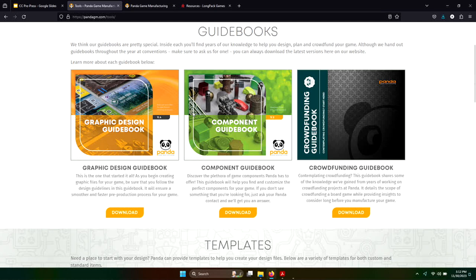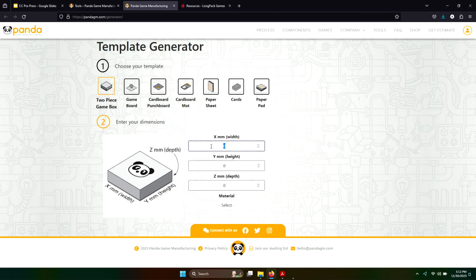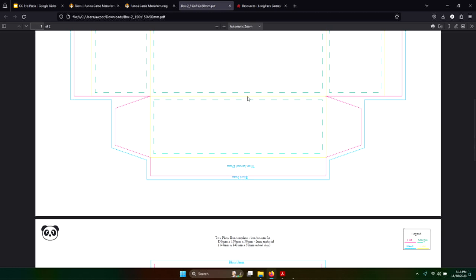Their component catalogs are great. They have a template generator — what if the printer didn't give you a box template and you don't want to make it? Go to the two-piece box section, enter some random sizes — let's say 150 millimeters by 50 millimeters by two millimeter thickness — and download it. That was quick. There you go — a template, just like that. You can do that for game boards, punch-outs, mats, paper sheets, cards, and pads. I do it — I love it. They also have a component spec sheet maker, box markings — especially important if you're printing in China or the EU where they require CE certification and choking hazard symbols. You can download all those right there.